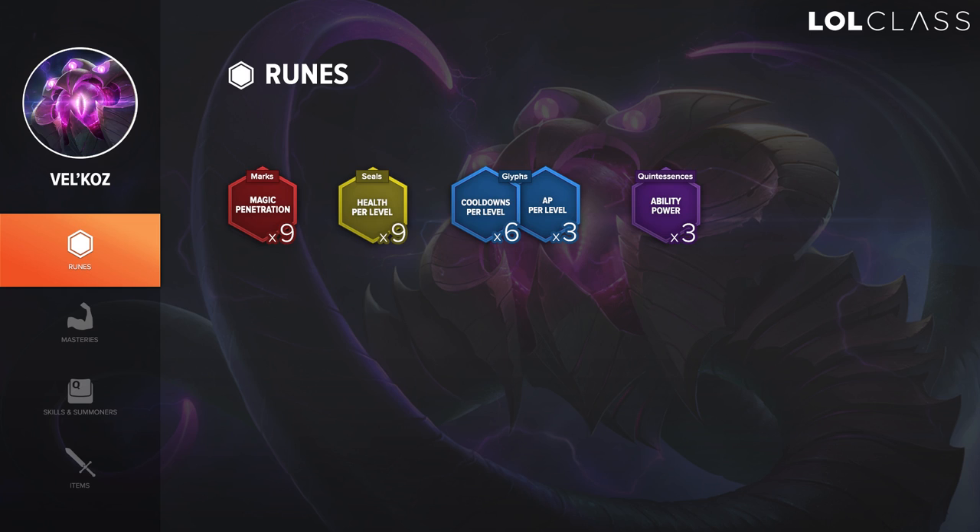The reason I do that is because if I go for 10% scaling CDR in runes, together with cooldown reduction boots and Morellonomicon, I'll hit 40% CDR that way and get the cooldown reduction faster. It's a bit less burst compared to the other setup, but for Vel'Koz you just want to constantly pump out DPS rather than try to burst someone. You can also go for the burst setup — both are totally fine options.